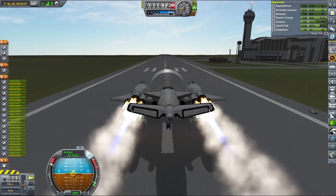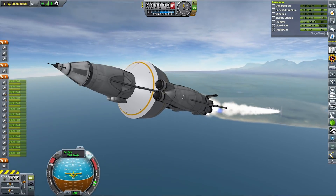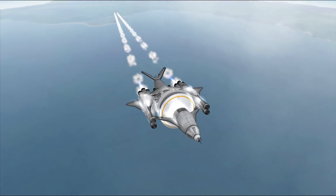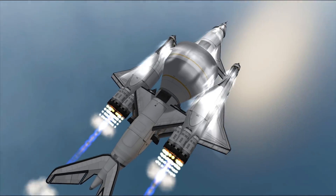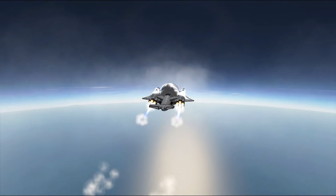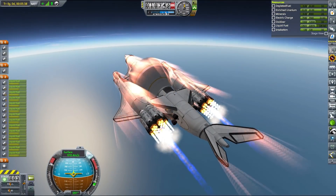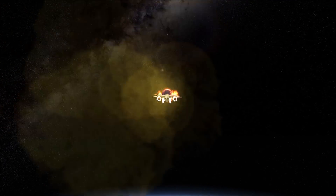The station is neatly packed in the cargo bay and the SSTO looks rather terrible with that big fairing in the front, but it's working. The vehicle turned out to be relatively successful — it has a payload capacity to Munar orbit of just over 30 tons, with enough Delta-V to get there and back safely. It flies very well and is also really low on part count compared to my other more monstrous creations.